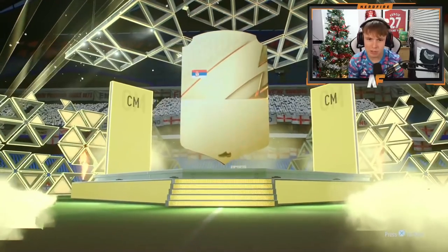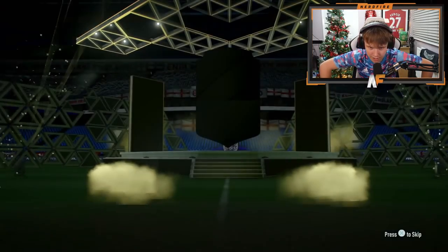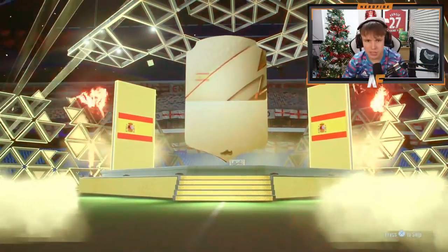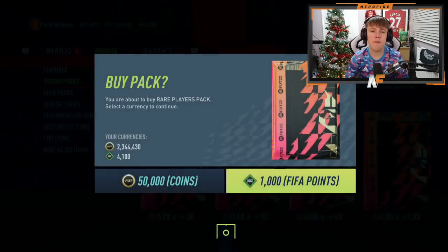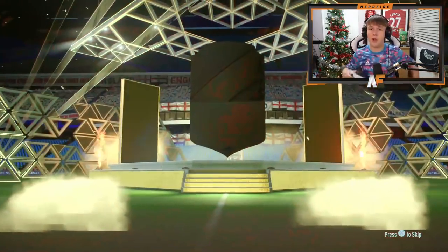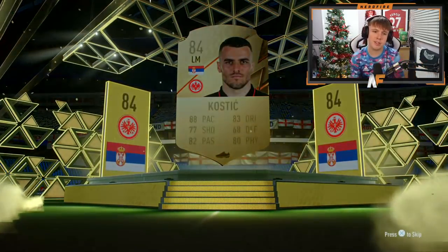Back to reality with a board - it is Milinkovic-Savic. Come on 50k packs, give us one more Versus - make it Rashford. It's going to be a board again, Angelino, which is not great. Four more 50k packs to go, then we've got saved packs with some 100ks, hopefully some luck there. This one is going to be Kastic - not great.